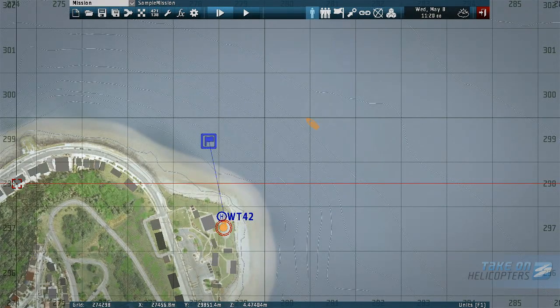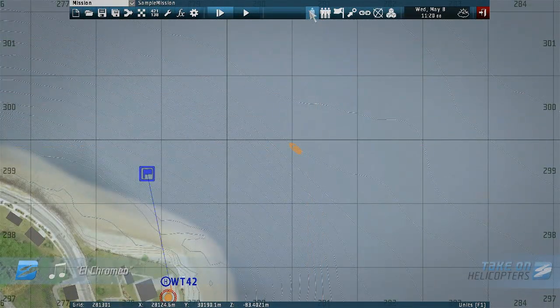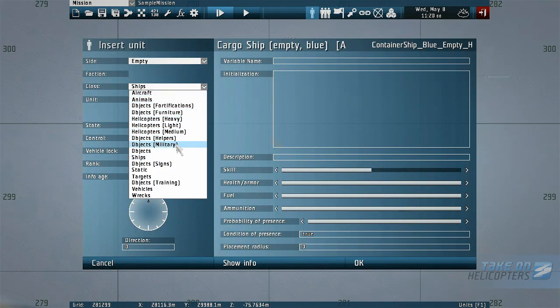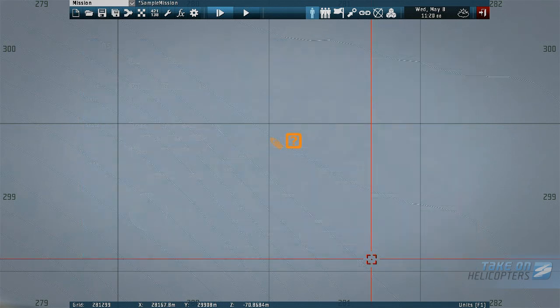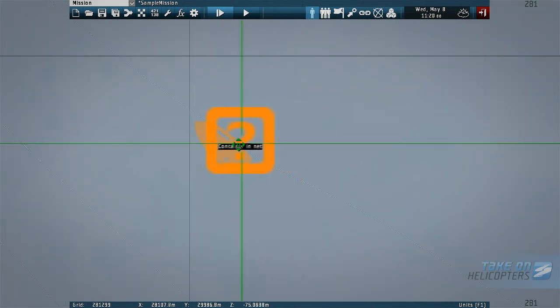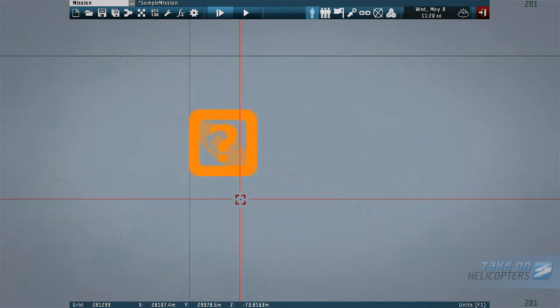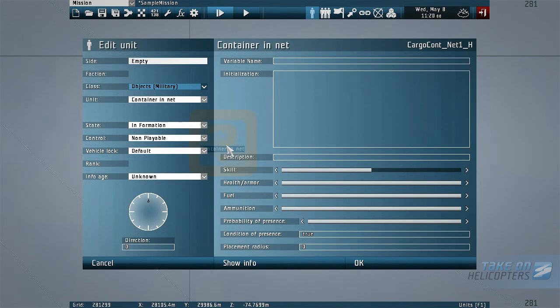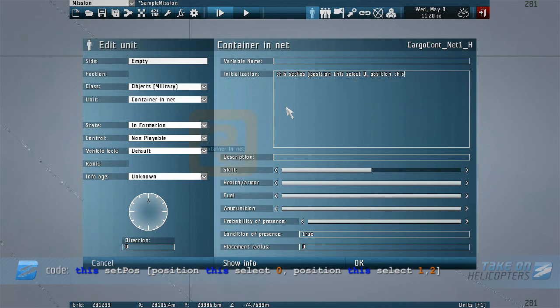Diving back into the editor, next we'll place a container crate for us to sling load. With the unit icon still selected, double click nearby the ship. Place a crate by setting side to empty, class to objects military, and unit to container in net. Click OK. Let's zoom in and move the object, clicking, holding, and dragging it so it's positioned directly above the empty ship. Now, something like a dirty hack: to make the container object sit on the deck, we're going to want to raise the object by around 2 metres. Double click on the crate and open the edit unit interface. In the initialization field, type: setPos, open bracket, position this select 0, position this select 1, 2, and close bracket. Click OK.